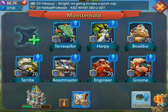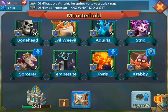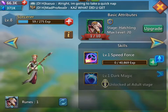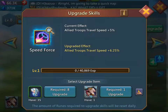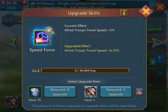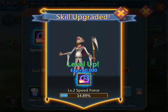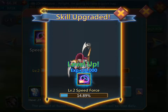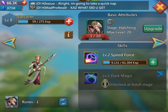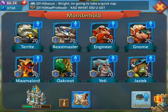When you upgrade a skill, you can go in and select a hero or a familiar and upgrade — say, level one speed force — I can upgrade that by using just my shards. Do not use your ruins; the ruins are only there to upgrade to adulthood. You can use them, but then you're going to have to farm them again.